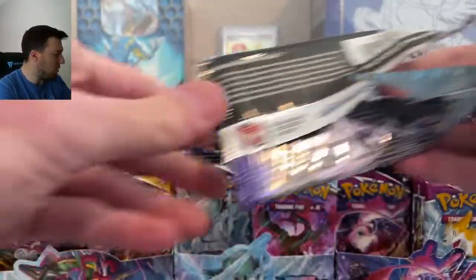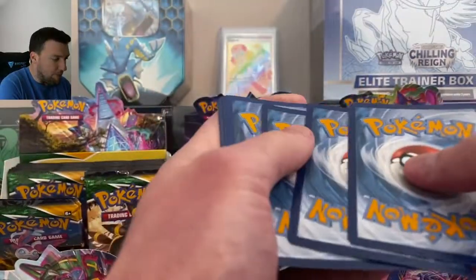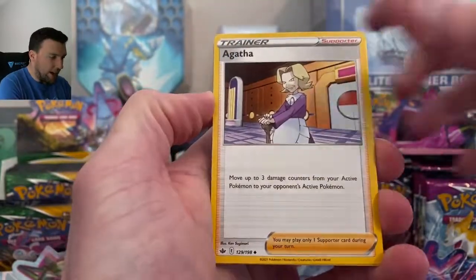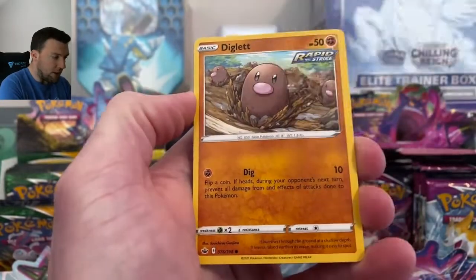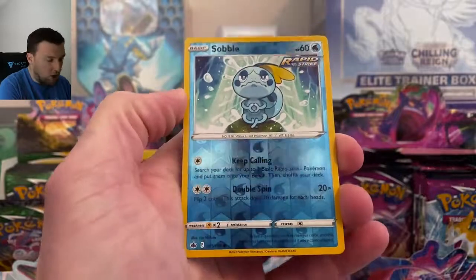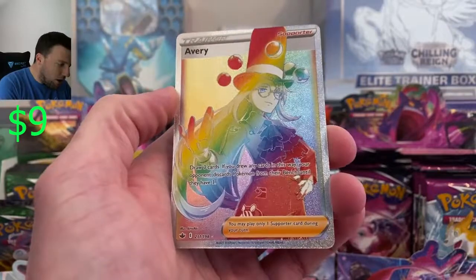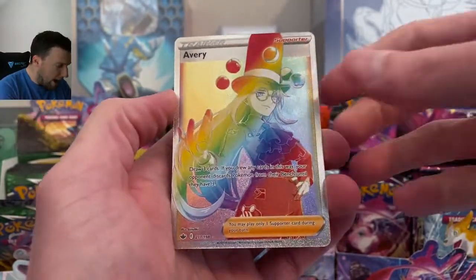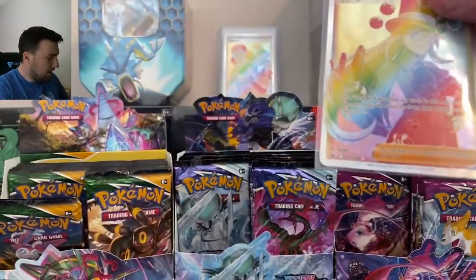We're here for the big boys. Big Boy Chilling Reign — Water Energy, how dare you! Agatha, Sobble, Bounsweet, Furfrou, Diglett, Larvesta, Sobble in Reverse — and an Avery Rainbow Rare! There we go. Chilling Reign delivering the rainbow. That probably now means no gold card.